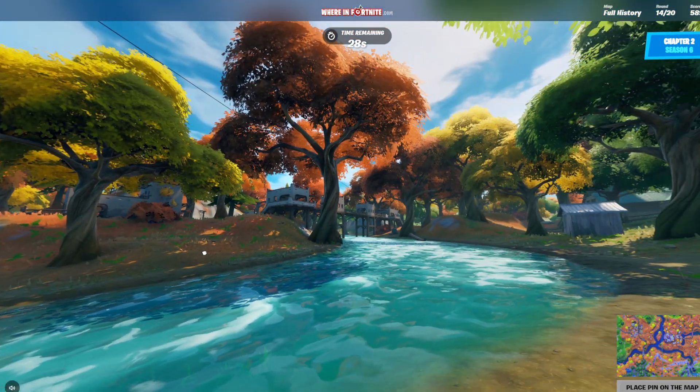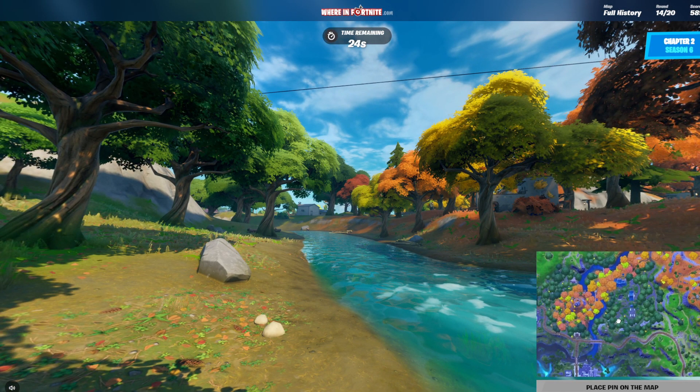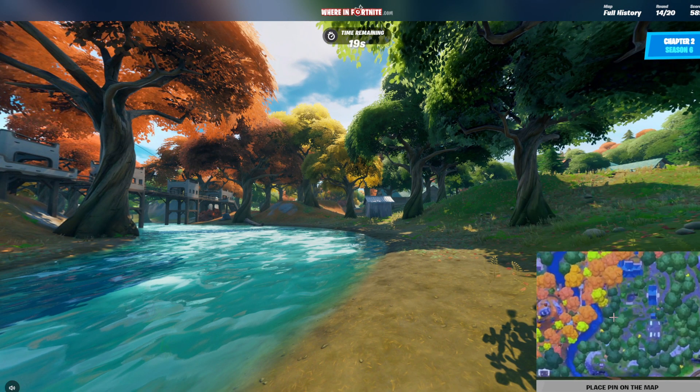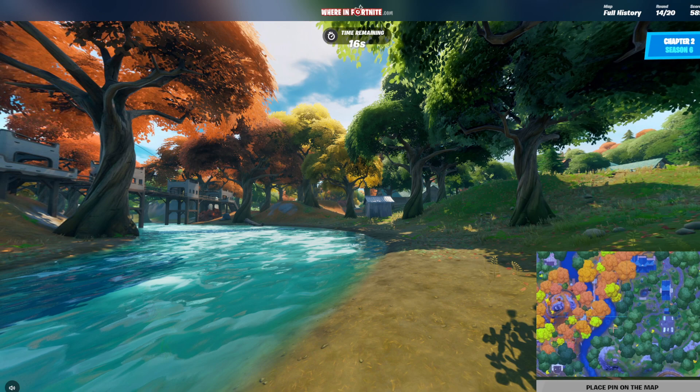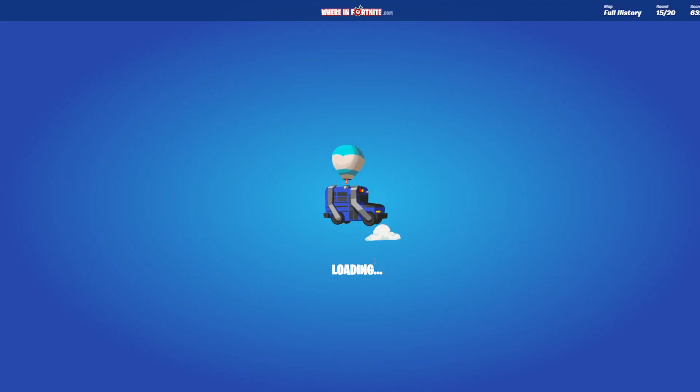We're in Chapter 2, in about the Weeping Woods area. Chapter 2 Season 6 — that's why Weeping Woods looks like this. We're probably around there. Found the points — let's go, didn't miss!